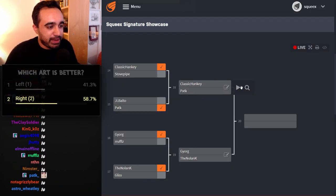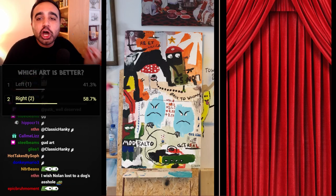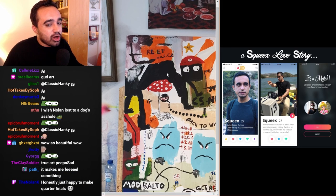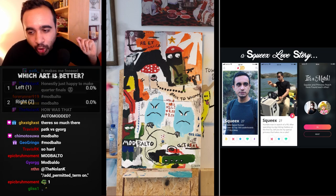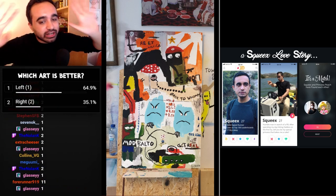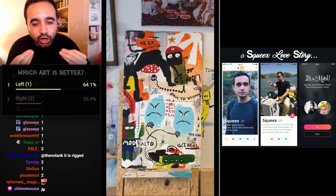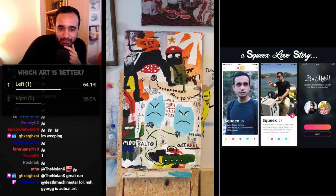On the left side we have Georg — the Squeaks collage, oozing with lore. On the right, The Nolan K — the love story. Start the polls. It is a massive landslide. We have our finalist — congratulations to both Georg and Nolan. Truly masterful art. Georg, welcome to the velvet throne. Wonderfully done.